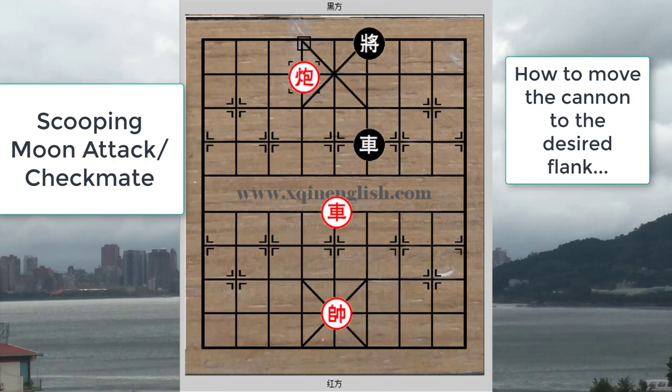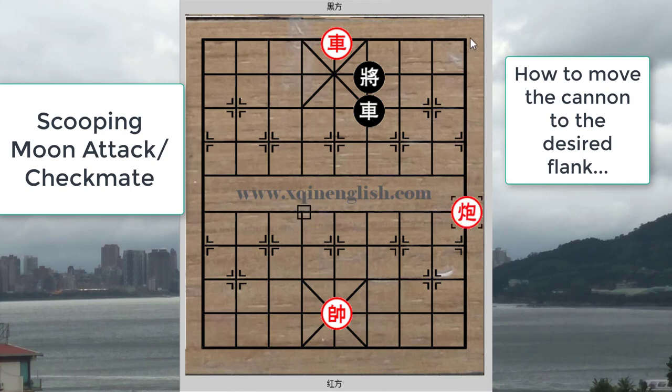Going back to the initial position, for the first move red would retreat his cannon to the same rank as his chariot. No matter what black does, red would then deliver a check, allowing his cannon to move to the other flank. This is a very useful example of the discovered check helping to maneuver material to a designated spot on the board — a basic skill any beginner should learn. From here, red would simply use the scooping moon checkmate for the win.